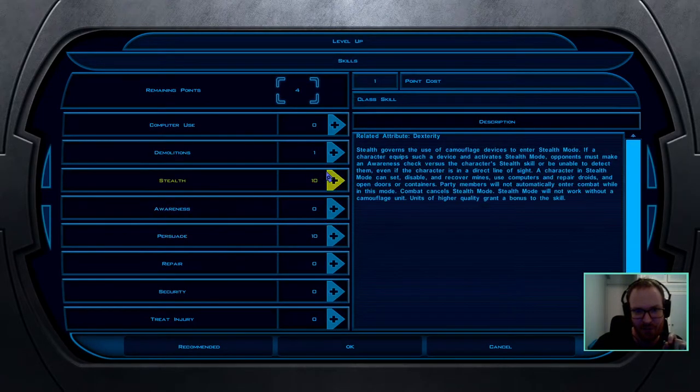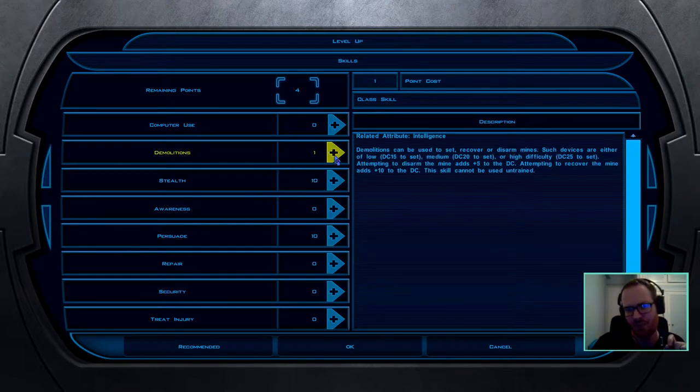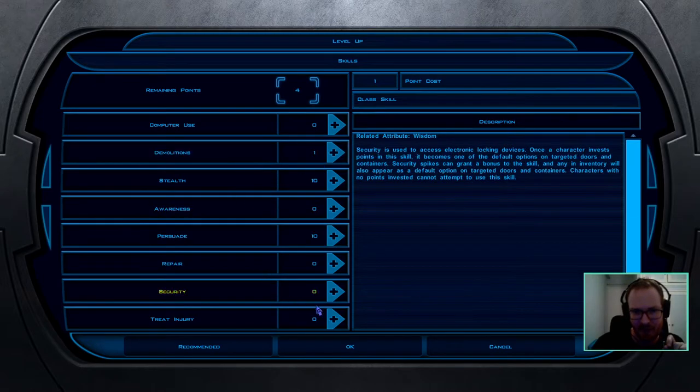For skill points, I go high Stealth for Taris, especially in a solo build — it's very important to be able to stealth. Once you become a Jedi it's much less important, and plus 10 should be more than enough. Put one point in Demolitions in order to lay mines — even with minus one from INT you can still lay mines with one point. Always do that, it's very useful. Usually I put one point in Security especially on solo runs, because you don't want to spend time blasting open locked crates and doors with a blaster weapon.